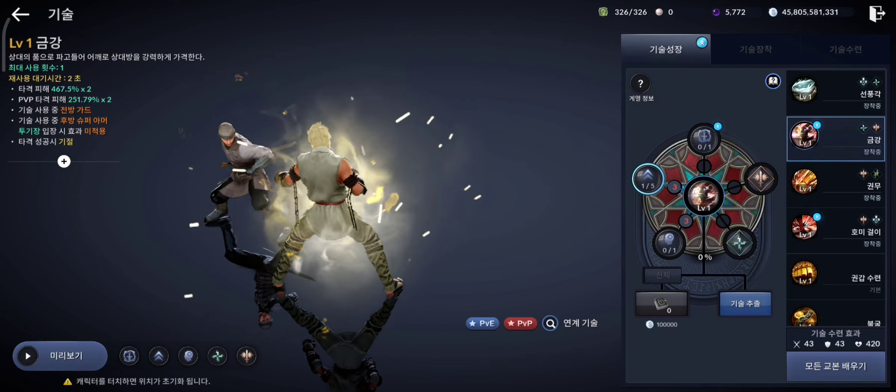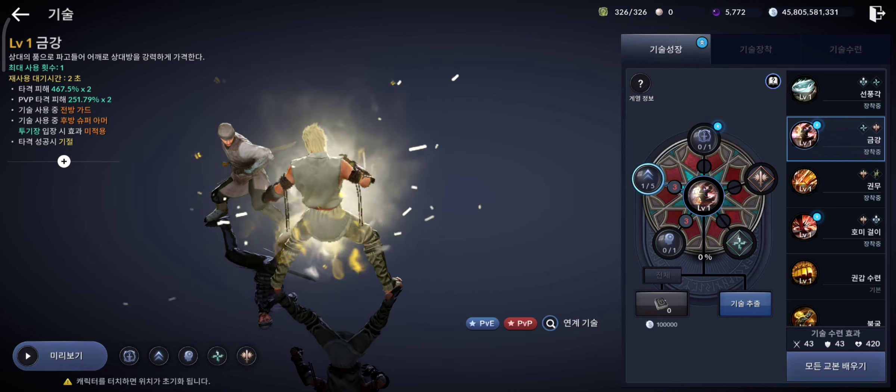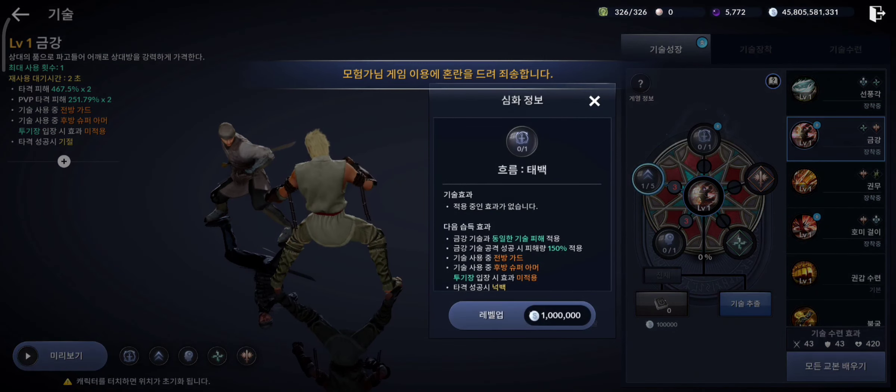Firstly, there is a buff or a change for all classes which basically lets you activate the flows of all classes and all skills at skill level 1. As you can see, all the skills of the striker are level 1 and you can still activate the flows on level 1 skills.